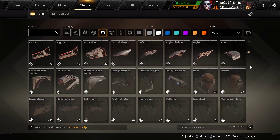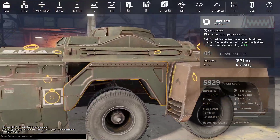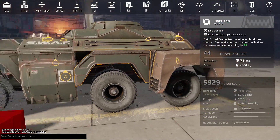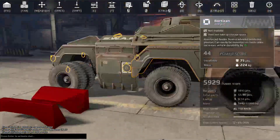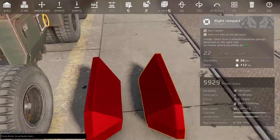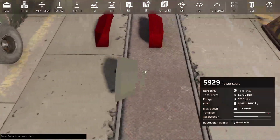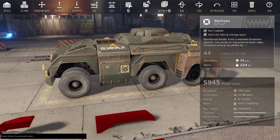Let's compare them to the large Fenders real quick. So, 224 kilograms to 263 — not too much difference. The power score of large Fenders is a bit higher, and the durability is a bit higher as well. Overall, I'd say these are pretty comparable, with the added bonus that the Bartesons are a bit more compact and have more welding points. So pretty much where you would fit large Fenders in a build but don't want them as heavy, you would probably want to replace them with these.